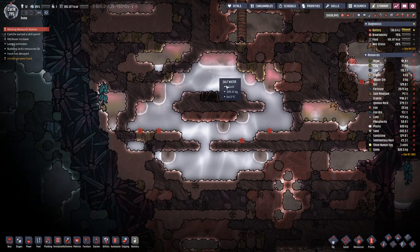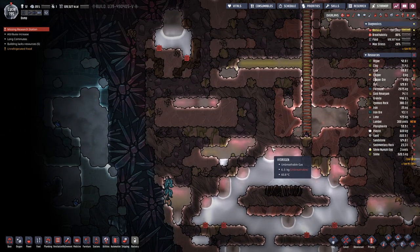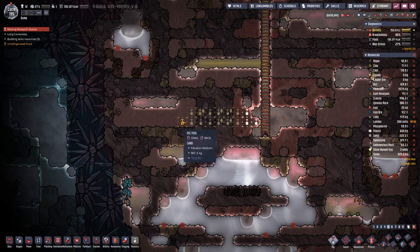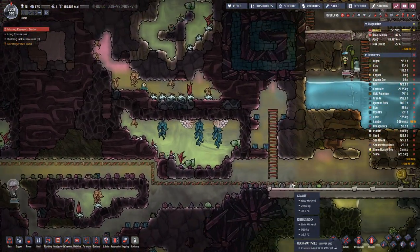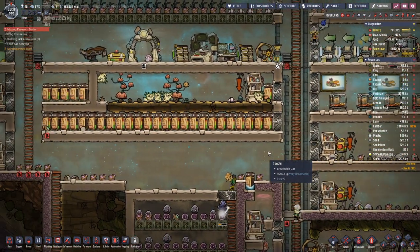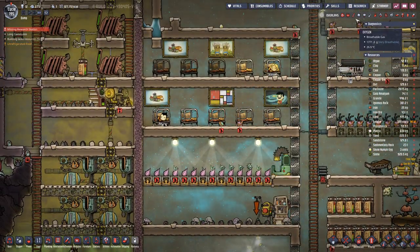I also told them to dig down here. This is a salt water geyser — salt water is also rather on the warm side. Over here there is another cold biome, so maybe we could check that out. Line-wise we are looking okay, we still have just under one ton. Need to keep an eye on that because otherwise our mushrooms will no longer work.